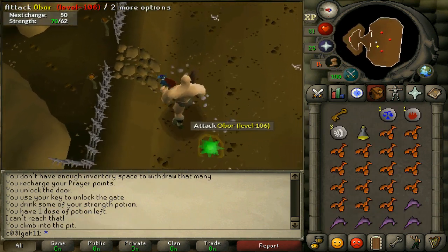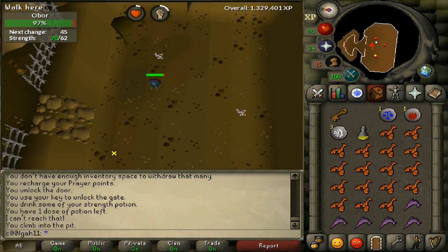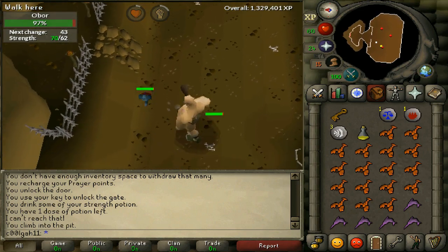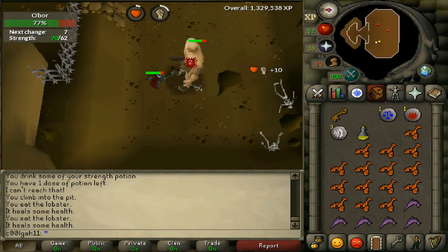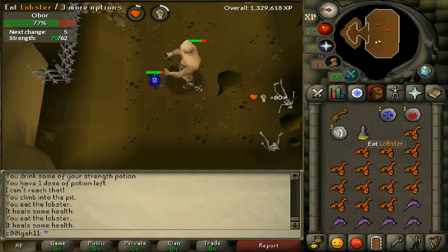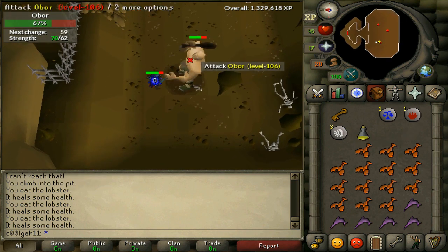Here is the clip where he actually knocks me all the way across the room. When he does that you have to run all the way back to him, so that's why you want to be right by a wall. He just hit a 23 on me there — he can hit up to 26, so never let your health drop below 26. Very important.